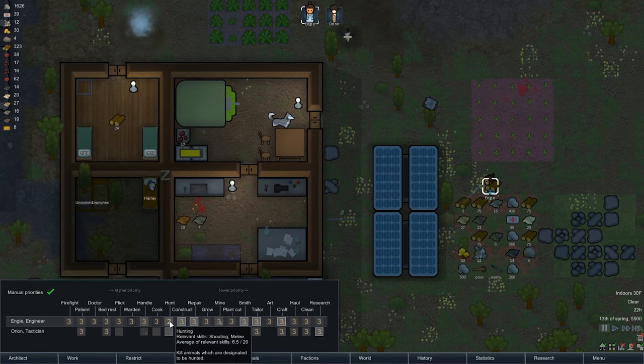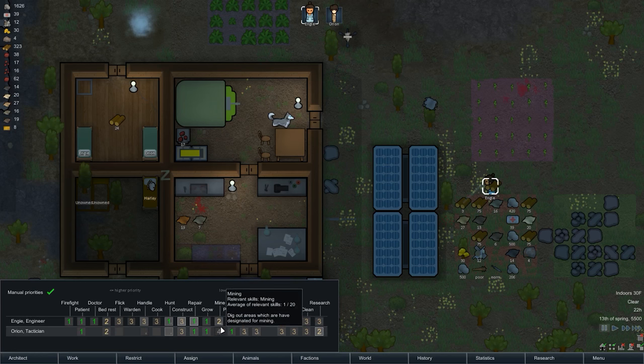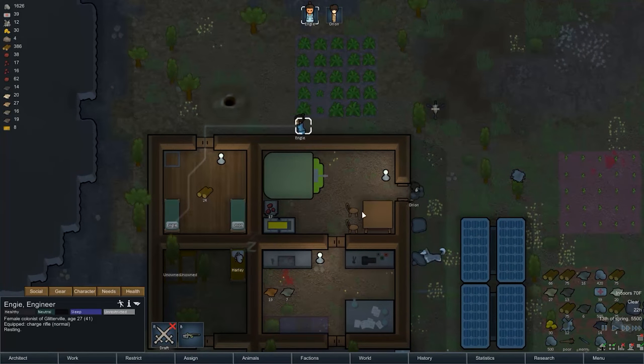Let's take a look at priorities. If I have you hunting, I want that priority number one because I'm telling you to hunt. Repairing should be number one priority for both. Two for you, Orion. Crafting two. Doctoring number one. Bed rest number one. Patient if you need it, number one. Firefighting — you're the only one that firefights. That's a little scary.